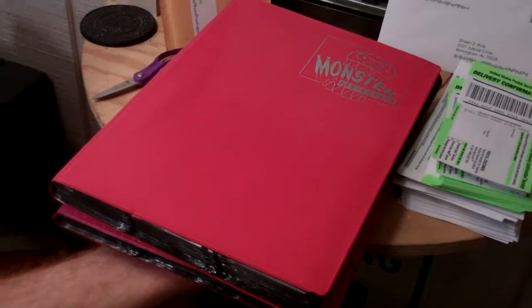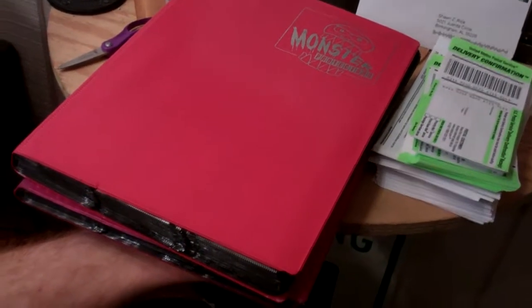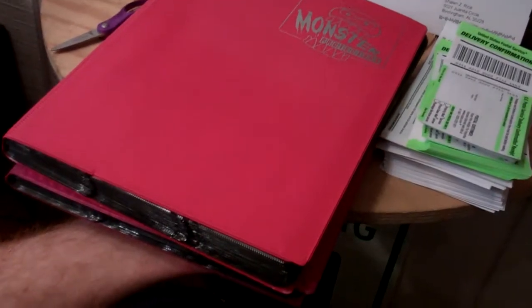Hey, what's up YouTube? This is Kyle Bowling here and today for you guys is my dollar binder. Everything in this binder is for sale for one dollar each. If you spend less than five dollars, it's one dollar for shipping. If you spend five dollars or more, then it is free shipping or my regular shipping options.